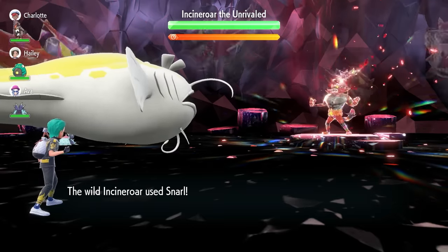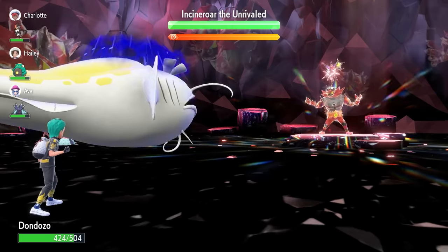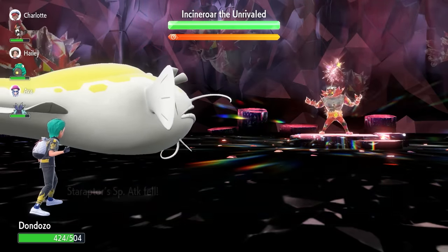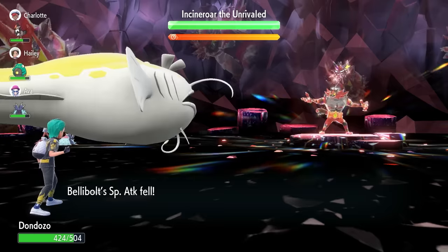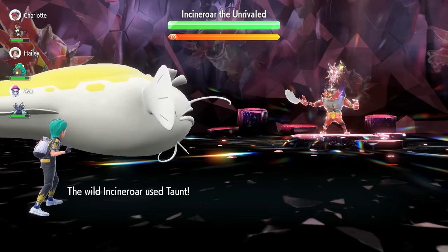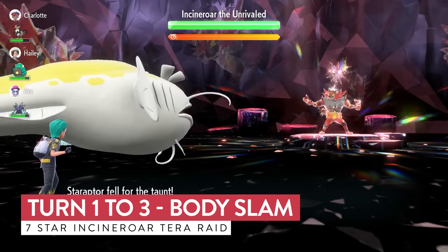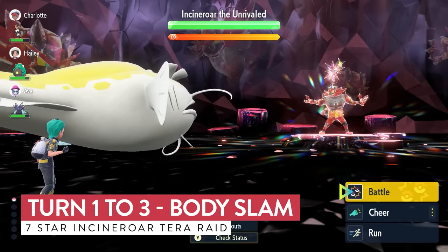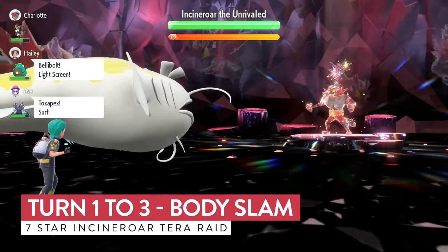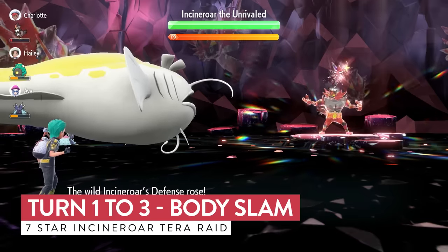One of the beauties about Dondozo is that it doesn't matter if you've got Intimidate, partnering Pokemon, or if the Taunt comes into you — the strategy is exactly the same every time. On turn one we're locking in with a Body Slam, because we're chasing our Terastallization as quickly as possible. Fortunately the Taunt doesn't get fired into us here, but like I said, it doesn't really matter because we're locking in with Body Slam turn one regardless of what Incineroar does.